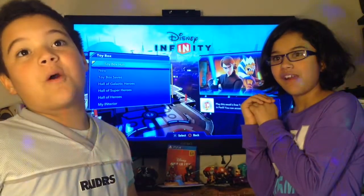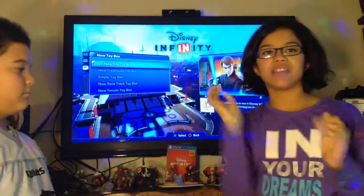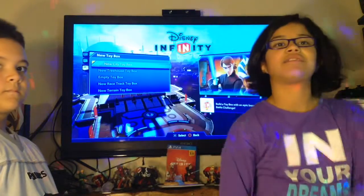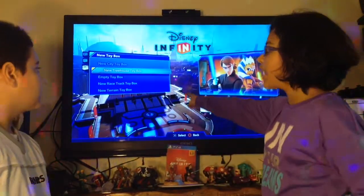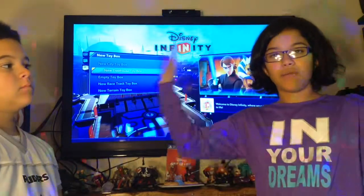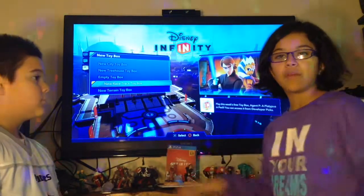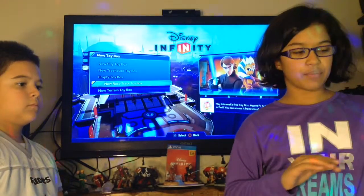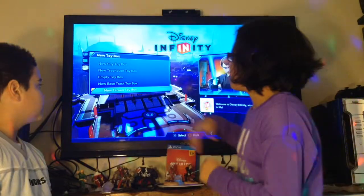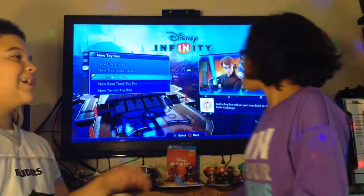Now Viv's going to talk more about the Toy Box. So let's go to the brand new Toy Box. The New City Toy Box has an already pre-built city with little buildings that you can do stuff with and crush. The new Tree House Toy Box has land, two trees, and pre-built platforms at the top where you can build. The new race track has a space where you can put all your cars and stuff, and then there's a big race track. And the new terrain is like all a valley — huge valley with grass and trees — just awesome.